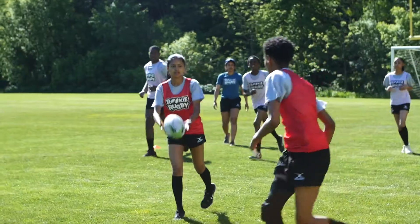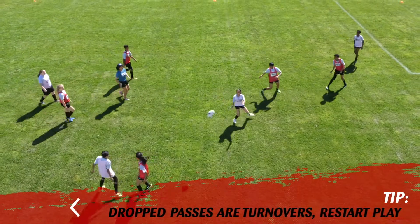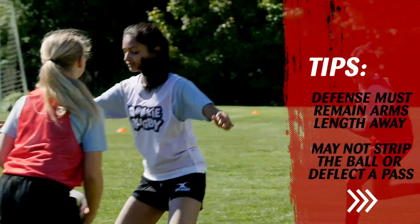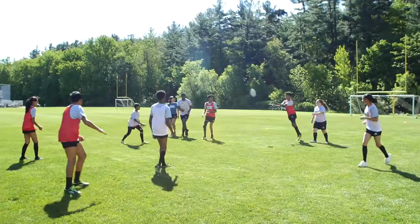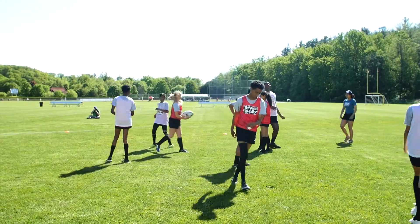Players must not run or take steps with the rugby ball. Drop passes are turnovers and result in the opposite team gaining possession. Defense must remain arm's length away and may not strip the ball from the offense's hands. Players score tries in their respective try zones, and then possession will switch to the other team.